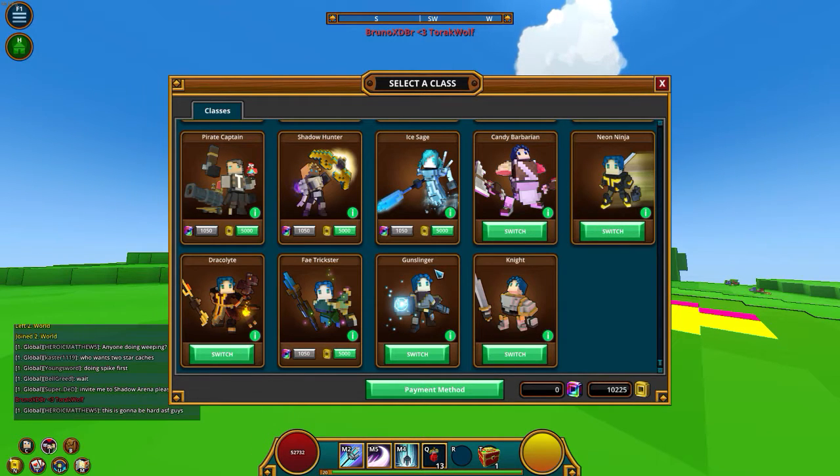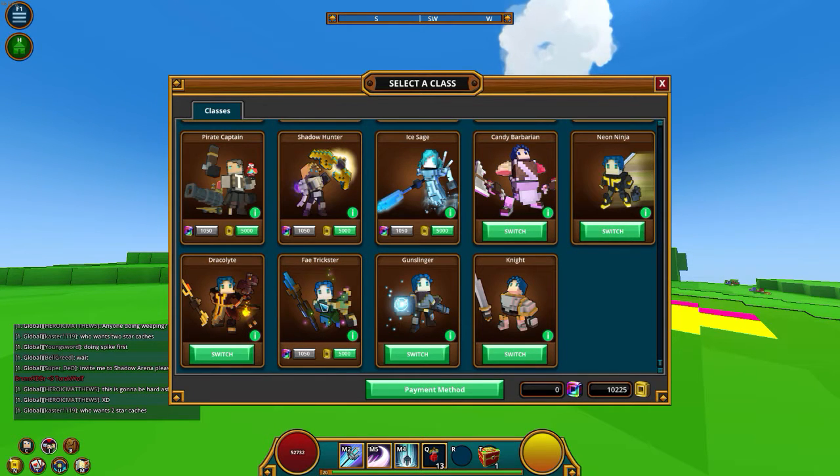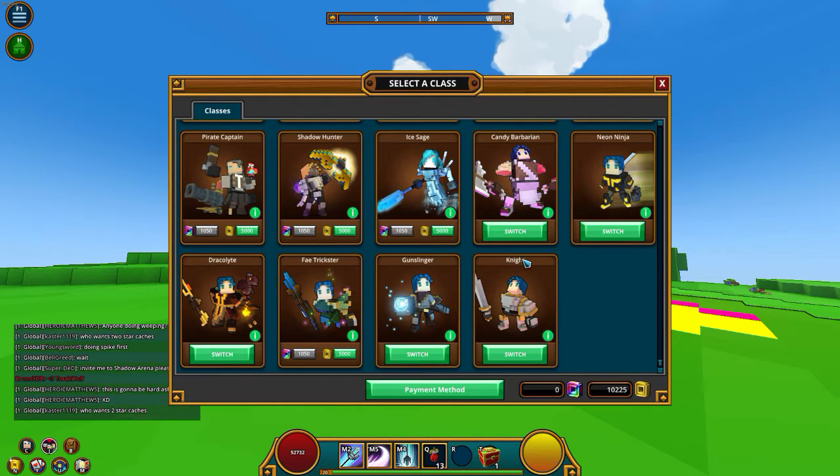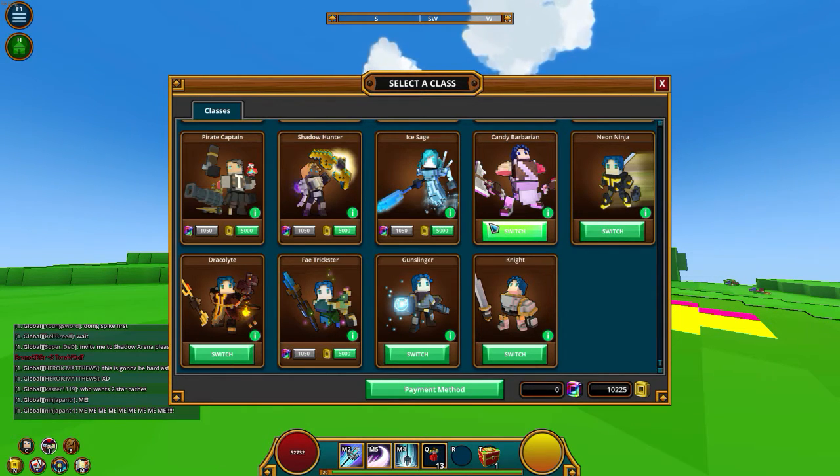I can choose any of these classes right now because I have the class coin in my chest. I can either do the Tomb Raiser, Ice Age, Shadow Hunter, Pirate Captain, or Fate Trickster. I'm kind of leaning towards the Ice Age and the Shadow Hunter because I saw a video on YouTube that the Shadow Hunter can do 1.4 million damage.